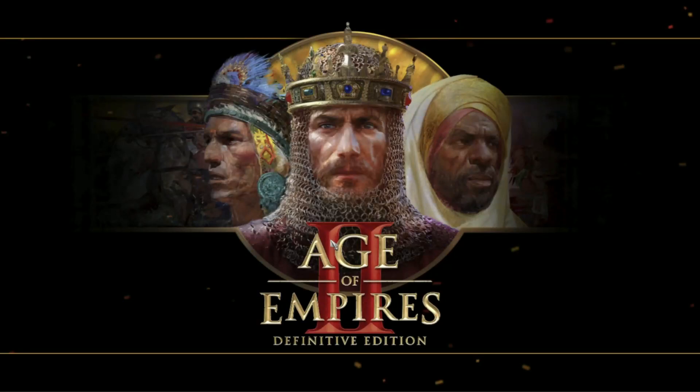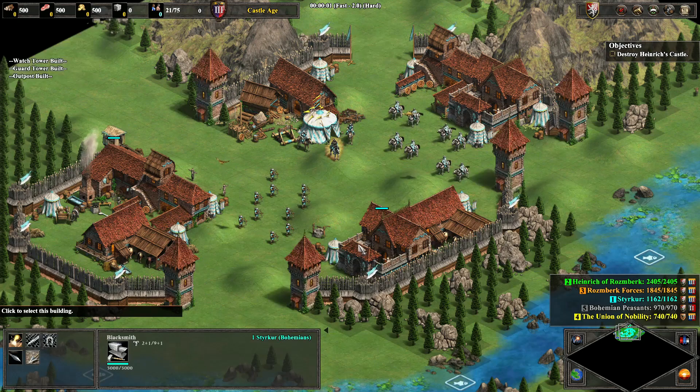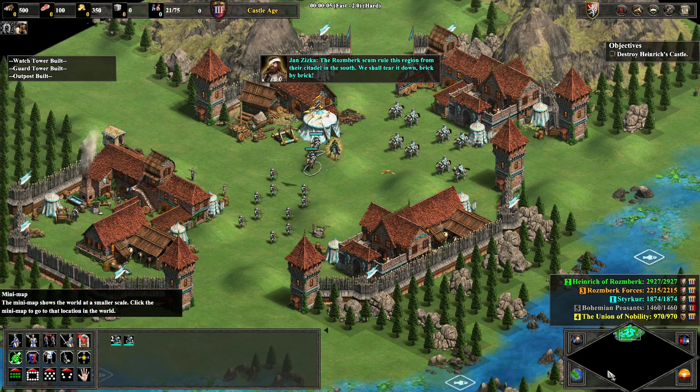Hey folks, Starker here, welcome back to another video. Today we're going to be tackling the first scenario of the Jan Ziska campaign titled 'The One-Eyed Wanderer.' Right off the bat I'm going to get armor and husbandry on my cavalry units.